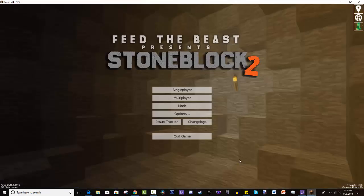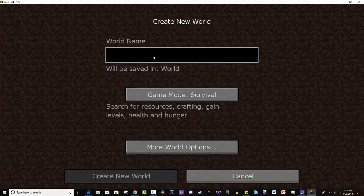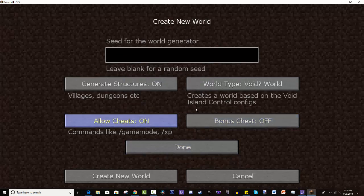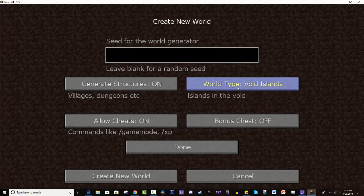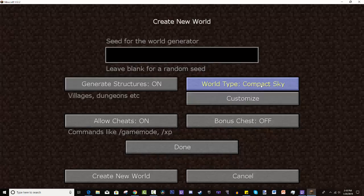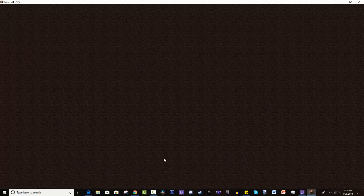Hopefully you guys don't have too many questions, but if you do leave them in the comments. Alright, Single Player, create a new world. We'll call this the Dan Fam World, we'll allow cheats on. Looking at world options: void islands, super flat, large biomes, great wall, compact sky — I don't know what that is, we'll just go with whatever. We'll see how it turns out.